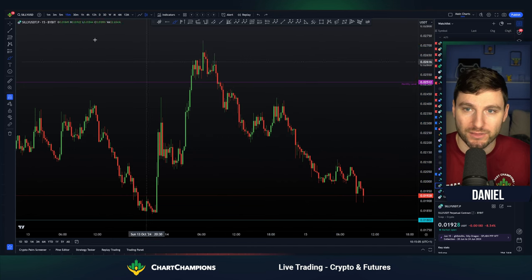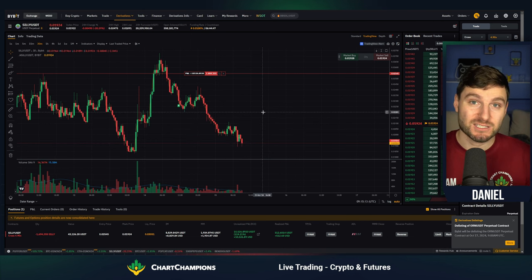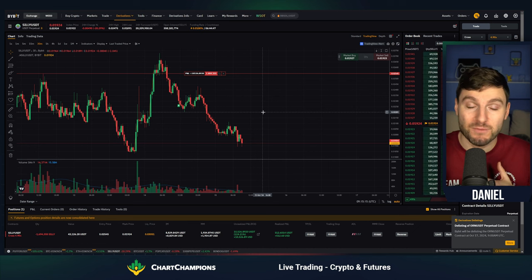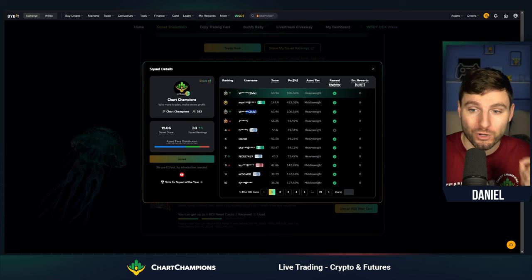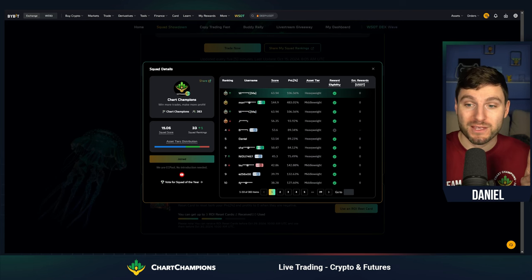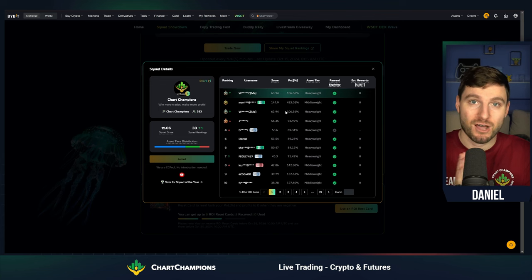Locking in take profit one at the lows, then it was a simple case of remaining patient for price to come down. You might think this is lucky, or that this involves unusually high leverage — it was only five times leverage — but I want to show you again that this is not just one account I've done this on. I have two accounts here, both in the top 10, both basically doubling account values. There are methods I'm using with technical analysis to plan these trades.